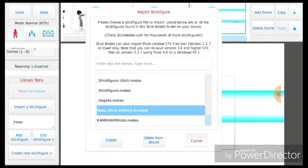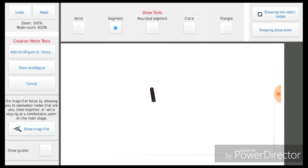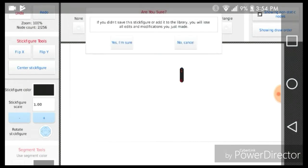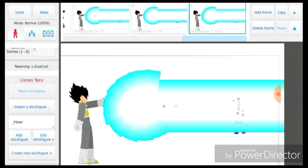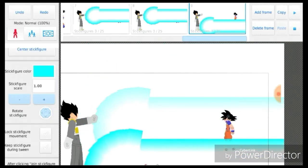And put a stick figure. Wait, create new — wait, what is 'create new stick figure'? Okay, I don't know how to do this. Alright, here we go. So I don't know how to delete the Kamehameha, so I'm going to try moving it somewhere. I can probably move it somewhere, but I can't see it.